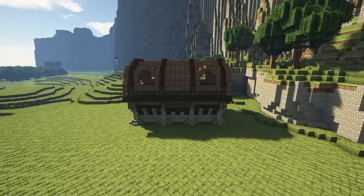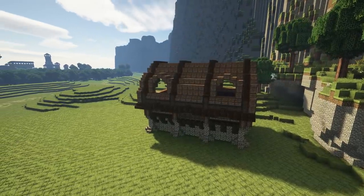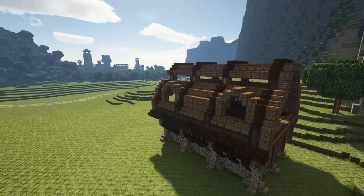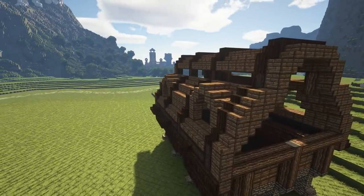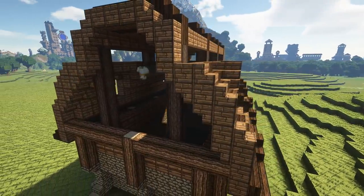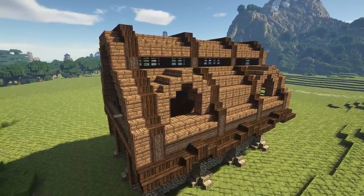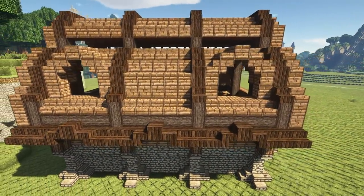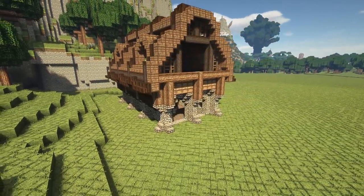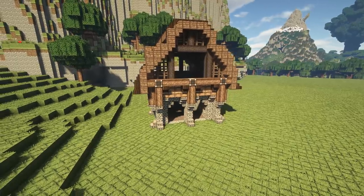I wasn't quite happy with this - I wasn't happy with the curve of the roof. It was a tiny bit flat and it made the building look too short, too squatted. So I cut part of the top of the roof off and raised it up just a little. Then did one more pass on the detail around the edge of the barn. One of the cool things I'm doing here is using trapdoors on the blocks where the logs change direction - it can look a bit off, but using trapdoors to cover those up makes the build look a lot neater.